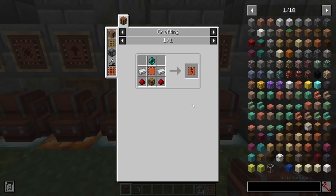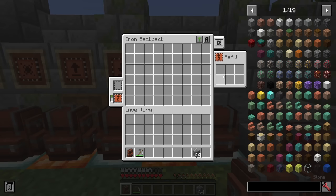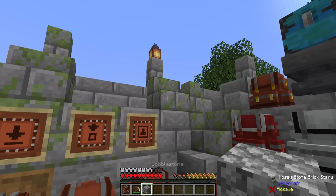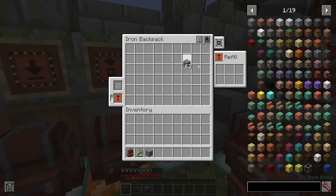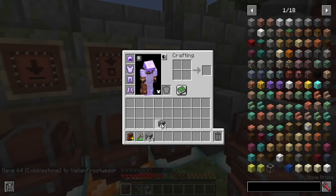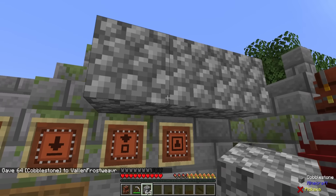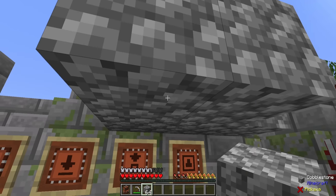Here we have the refill upgrade. This one requires an enderpearl, but it is one of the most useful building upgrades you could have. Putting this upgrade in place gives you options to tell it specific items you want to refill; otherwise, it will refill all items that you have examples of in your inventory. If I put one item on my hotbar and the rest in my backpack, when I try placing it, I need to tell it which items to refill in the slot. Then it instantly starts refilling those items. Grabbing a few cobblestone and putting them in my backpack, when I place a few — they are being restocked instantly into my hand.